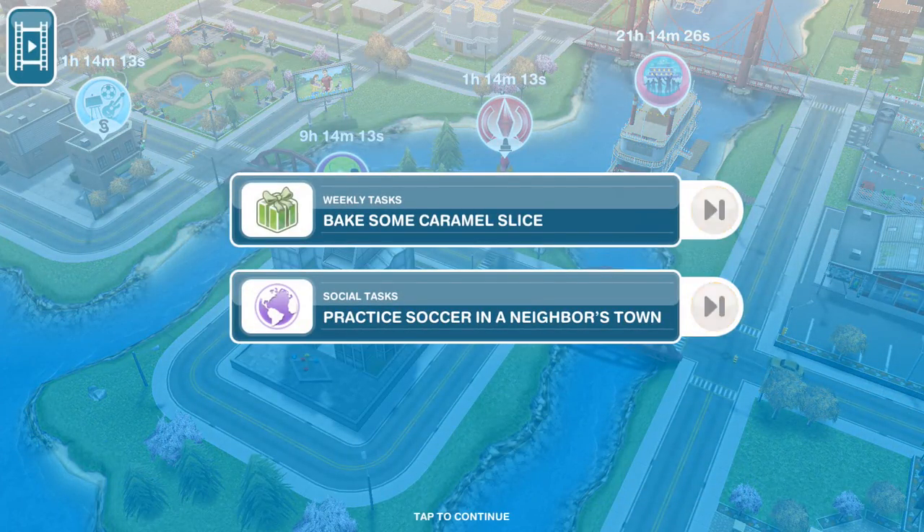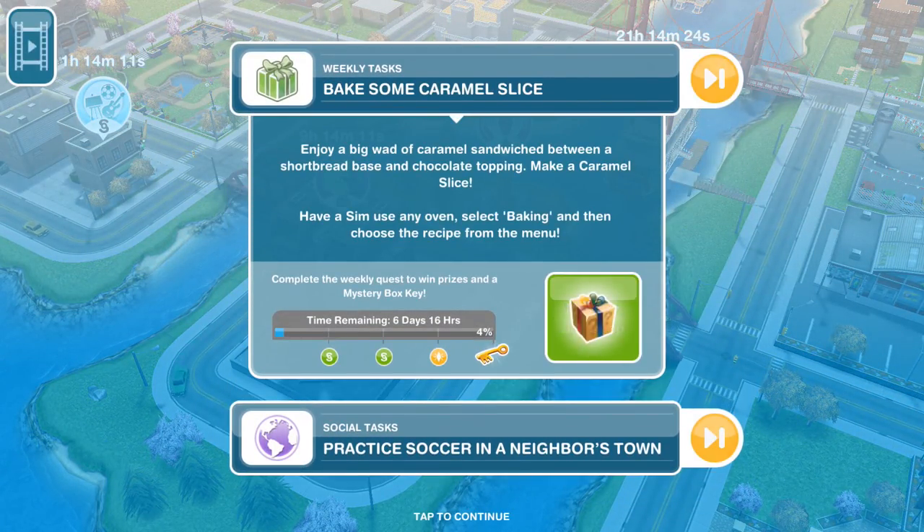Each week in Sims Freeplay, we get a set of weekly tasks where we have 7 days to complete them and you will win a key at the end. You can see along the bottom here — you get a cash prize for completing 25%, a cash prize for 50%, an LP prize for 75%, and a key for completing 100% of the weekly tasks.